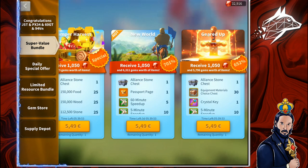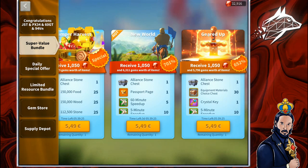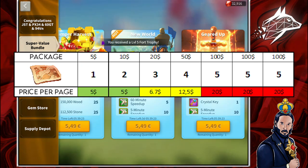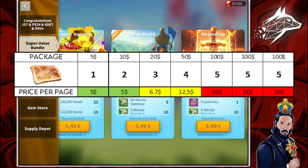The bundle in question is the New World Bundle and, like any other bundle, it has different price levels. You can max purchase it once every two weeks or so, and the most convenient tiers are surprisingly the first two. The $5 tier gives you one passport page, the $10 tier 2 pages, the $20 tier 3 pages, the $50 tier 4 pages, and the $100 tier 5 pages. You can buy the $100 tier three times, for a total of 25 passport pages if you buy all bundle tiers.